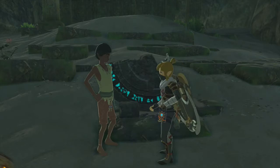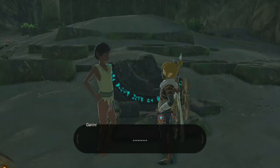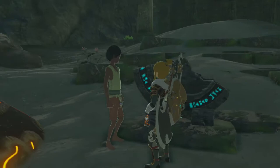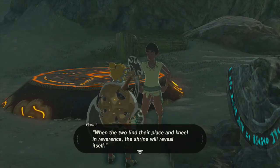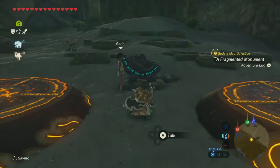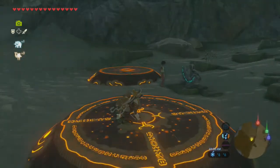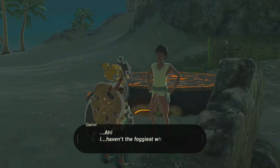Did you find any fragments of the stone monument? This should be the last one, sir. That's amazing! Excellent! Thanks to you, I've got a good shot at deciphering the entire monument. Give me a second. Wow! Thanks to you, I've deciphered the entire passage! 'When the two find their place and kneel in reverence, the shrine will reveal itself.' I haven't the foggiest what that's supposed to mean. Do I kneel in between them? That makes it sound like I need to be kneeling on this one with him on the other one. Let's ask. Maybe I'm just supposed to kneel on both of them.